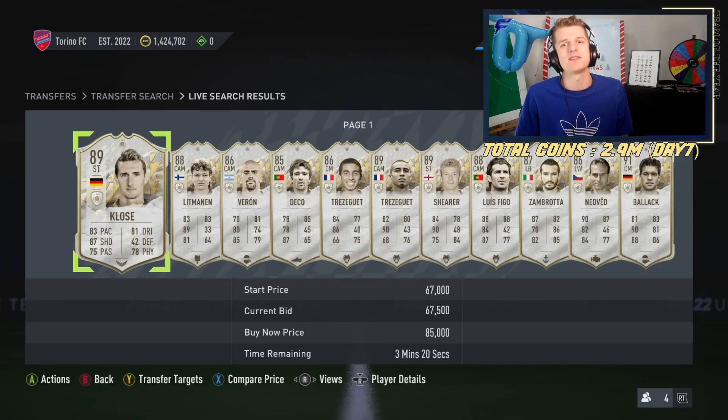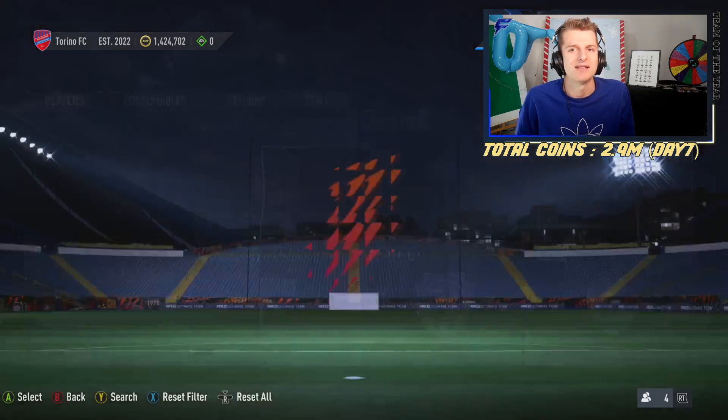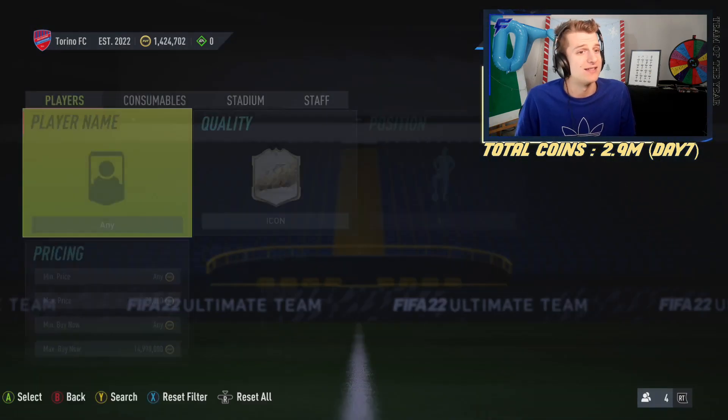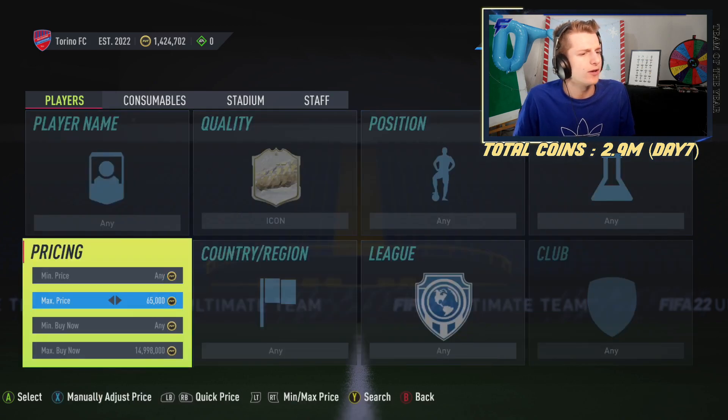What's up guys, welcome to episode 7 of Zero to Totti on a Budget in 10 days. We're coming into the back end, which means we're getting underway with the big boy trading — and the big boy trading is icon trading. In this episode we're going to teach you guys how to do icon trading.